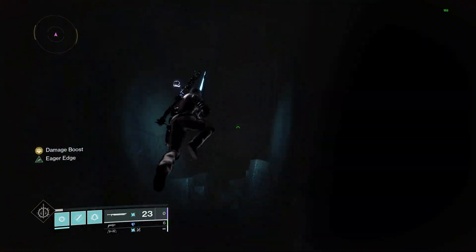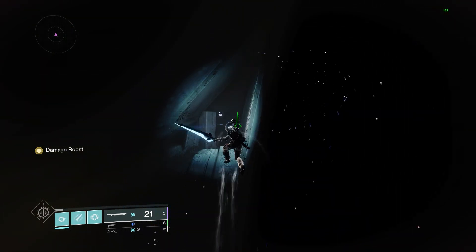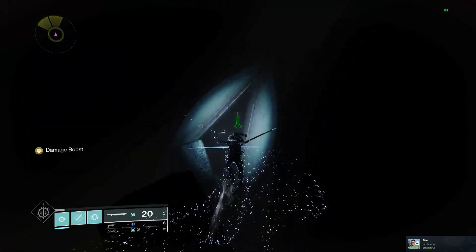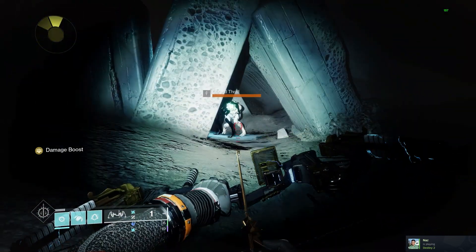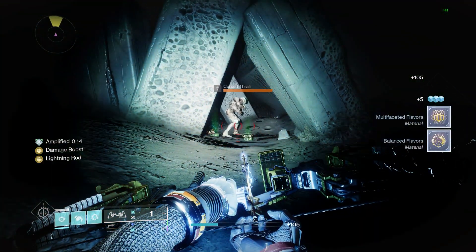Continuing on towards the AFK spot, just before where you're supposed to go to the end where the door would be, turn right. Then stand right here and just fire your weapon.